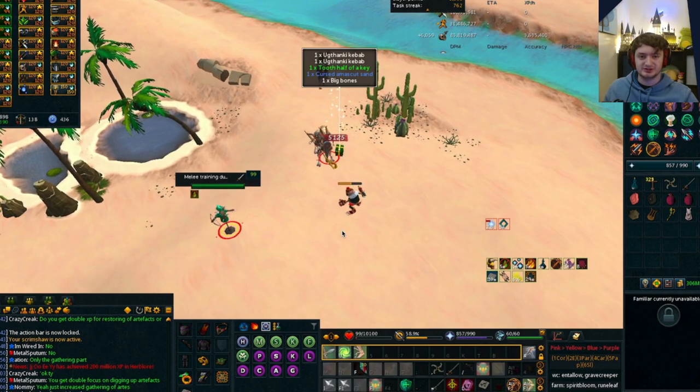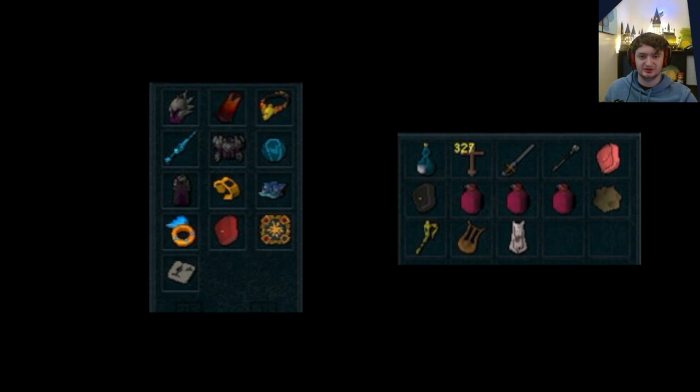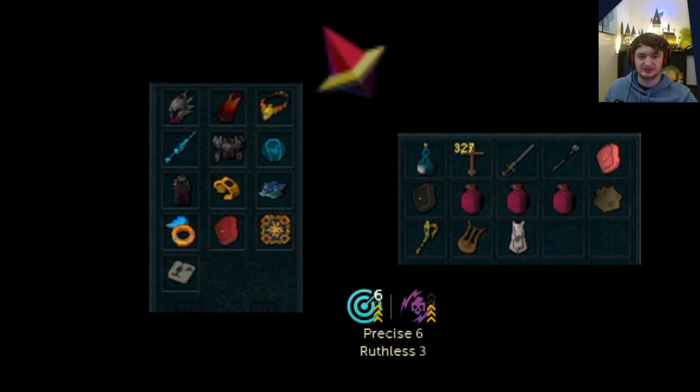Moving on to the mage setup, which is very similar to range. You'll want full elite tectonic, a death touch bracelet, enhanced blast of fusion boots, an EOF with a gothic staff spec, a zut cape, a scrimshaw of the elements (this doesn't need to be superior), a channeler's ring, and any T90 weapon or higher. Perks wise, you'll need precise 6 and ruthless 3. You'll also be using maniacal aura, elder overloads, and T90 prayer. Importantly, you'll need to use the exsanguinate spell. I could have made the weapon simpler by putting precise and ruthless on my appraisals, but I didn't want to change my perks, so I have an SOS.